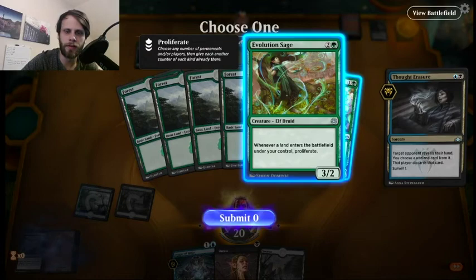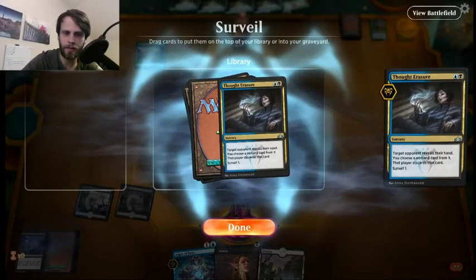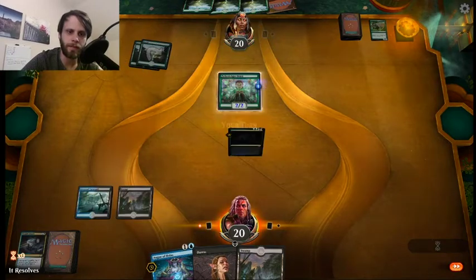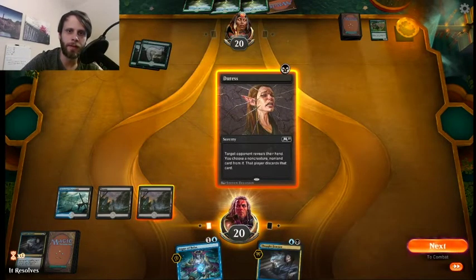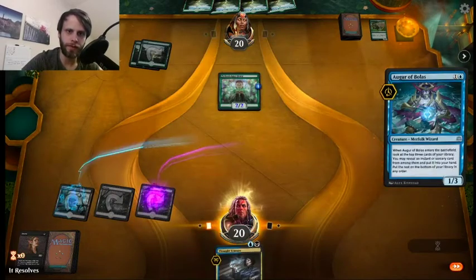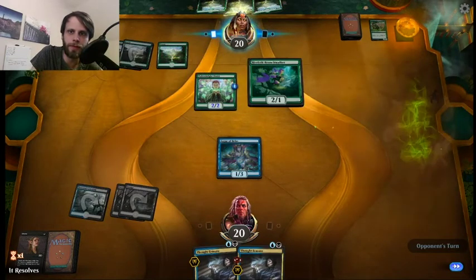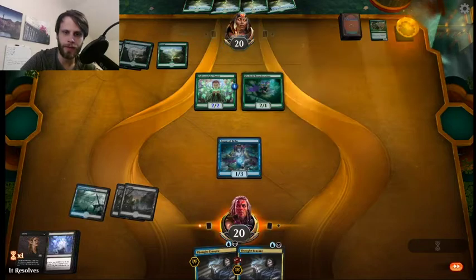More and more lands for them. We'll Thought Erasure here just to keep them off of plays as best we can. We'll take the Evolution Sage and I think we'll keep the Thought Erasure so we can take whatever their next play is — or at least see what it's going to be with Duress and then Thought Erasure. We'll go ahead and Duress here — probably isn't going to hit much anyway. They just have a forest. And then we'll play Augur of Bolas so we can block and we get another Thought Erasure. We've got all the hand destruction, which is what this deck is trying to do.